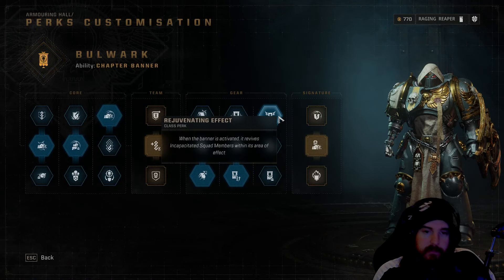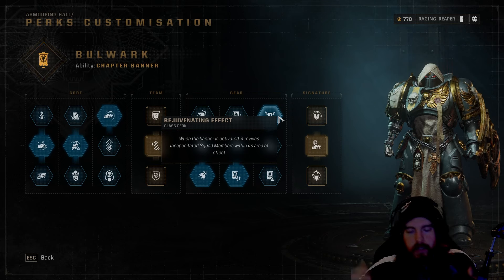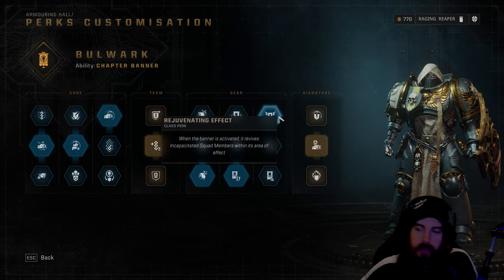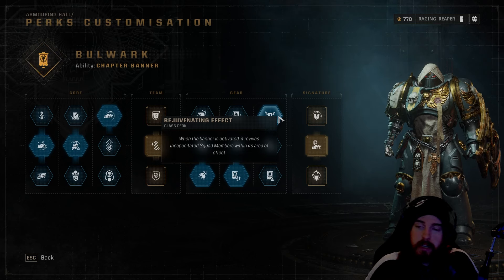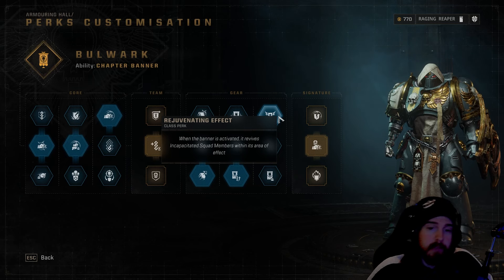For the third gear slot, Rejuvenating Effect — when the banner is activated, it revives incapacitated squad members within its area of effect. This has come in handy many times. When someone goes down surrounded by lots of enemies and elite units, dropping the banner and instantly reviving them is far easier than trying to manually pick them up or clearing the crowd first. If two people go down, this can be the lifesaver that saves an entire run.